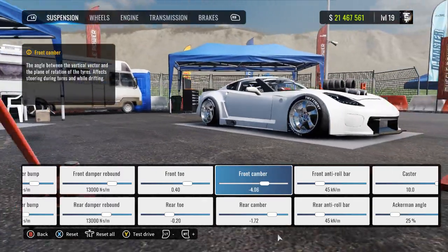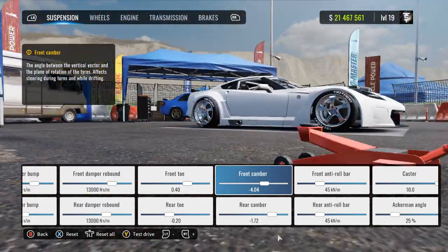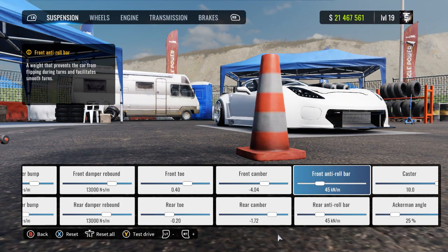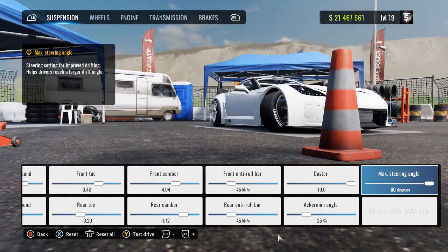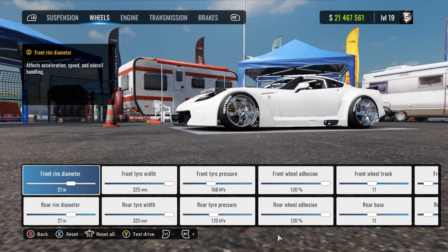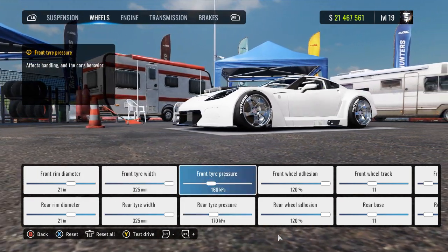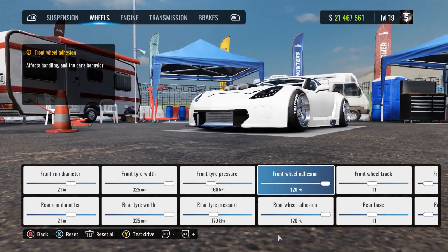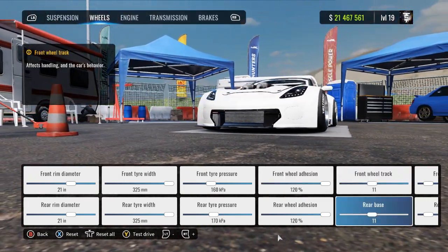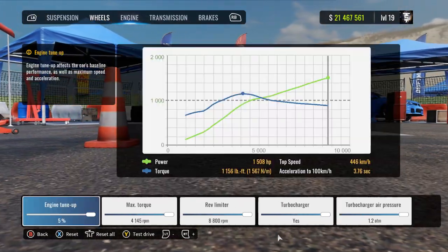You want to have as much of the tire touching the ground as possible. I only run camber on cars for style, to be honest. Front and rear anti-roll bar: 45. Caster: 10. Ackermann angle: 25%. Max steering angle: 60 degrees. For the wheels: front and rear rim diameter are going to be 21. Front and rear tire width: 325. Front tire pressure: 160. Rear tire pressure: 170. Front and rear wheel adhesion: 120. I'll do a test with each adhesion. Front and rear base: 11. Front and rear tire profile: 25%.